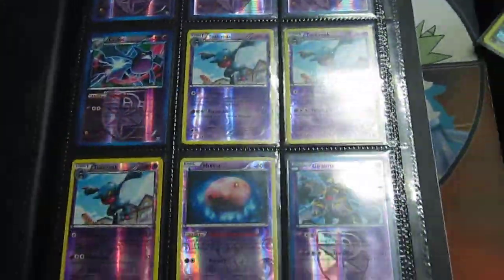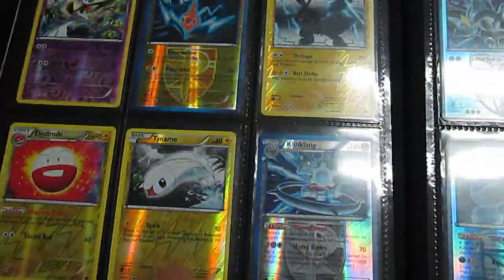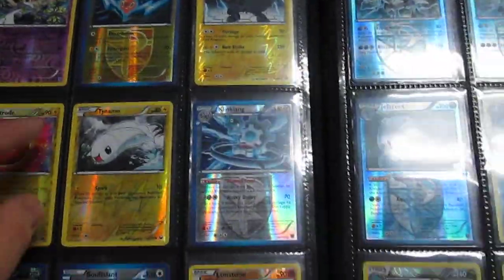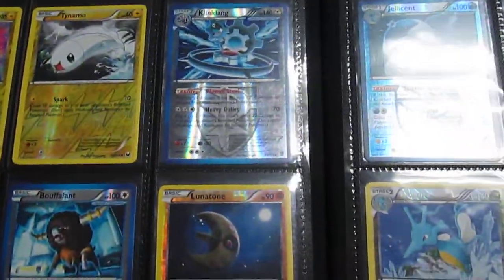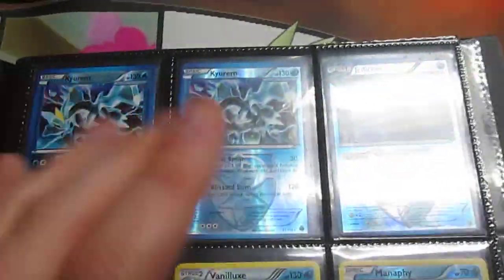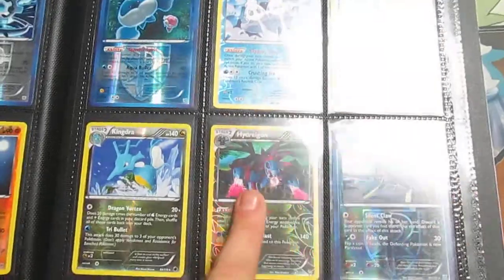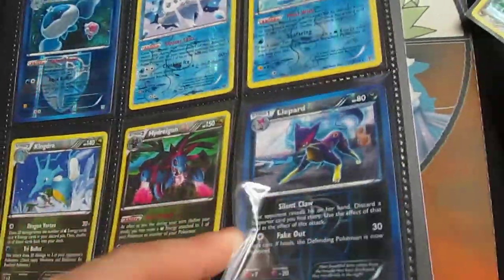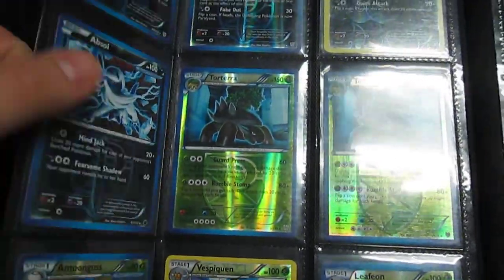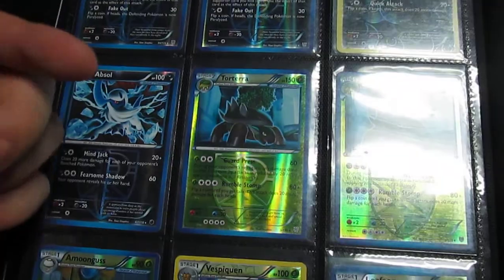Three Toxicroak, one with Long Distance Hypnosis, Munna, Giratina. More Rev Hollows: Klinklang, Rev Plasma Klinklang, two Rev Hollow Plasma Kyurem, Hydreigon, three Rev Liepard, Rev Sneasel, and Rev Absol — so I have two Rare Hollow Absol and a Rev.